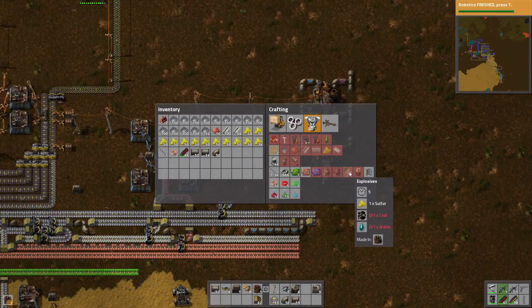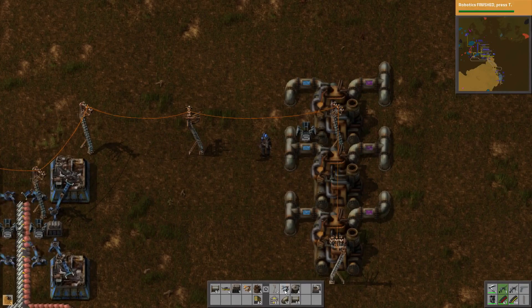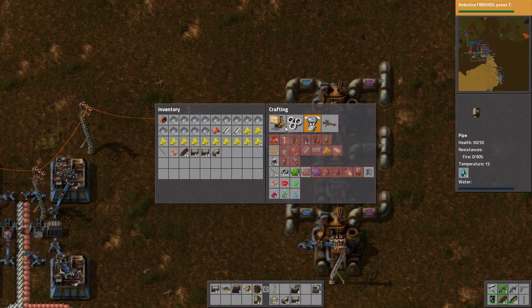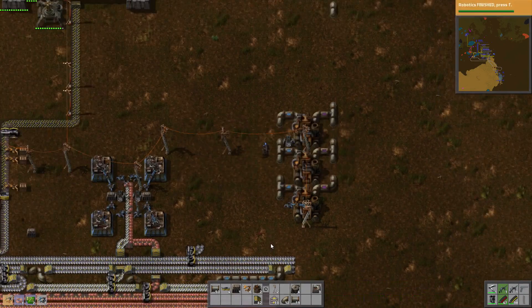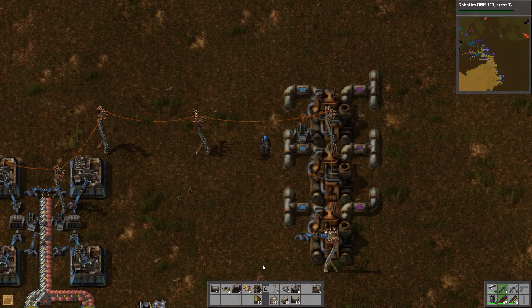Actually, that's good though — that means we're actually using all of this. Is there any way we could get more, like unload faster? What if we just took another inserter on these side belts? As soon as I make blue inserters in my pocket, that's what I was going to do.